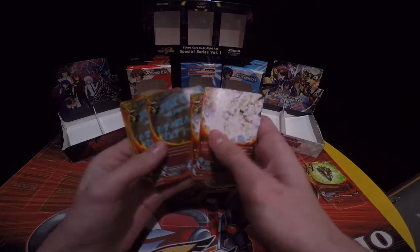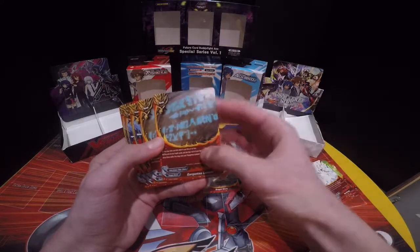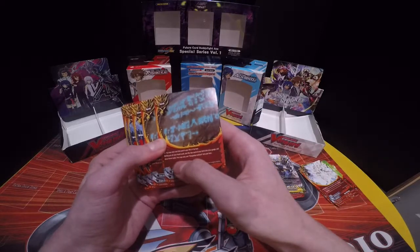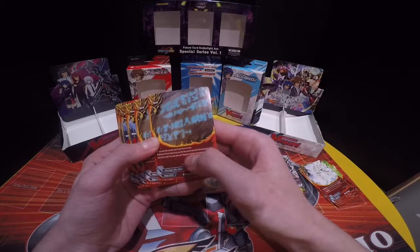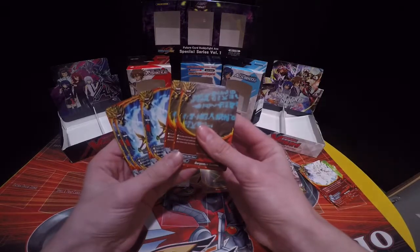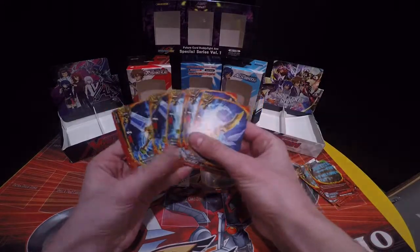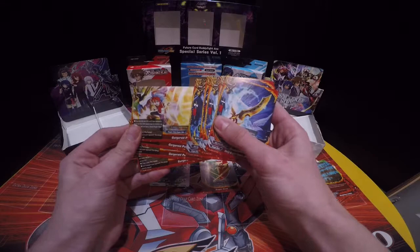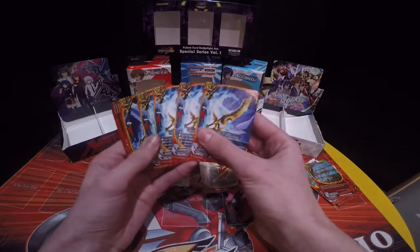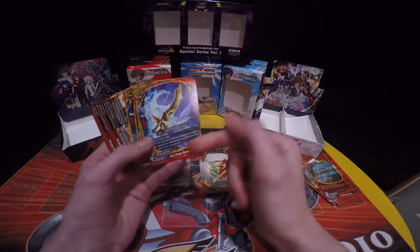Another type of card you could use is Gargantuan Election. When you have four life or less, you discard all your hand cards, put the top card of your deck into your gauge, and draw three cards — so this allows you to get extra cards. Also, I forgot to mention that you want to put in some impacts.